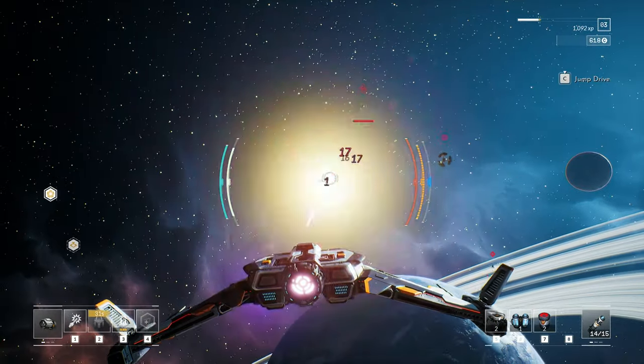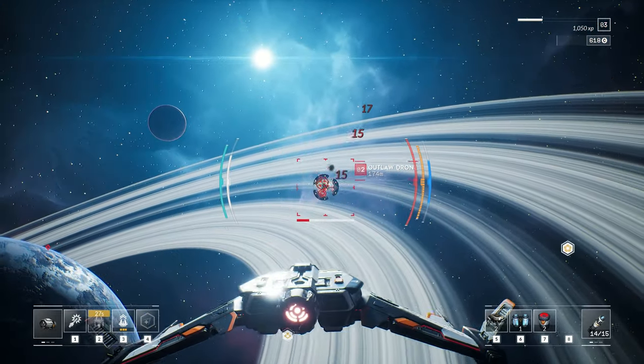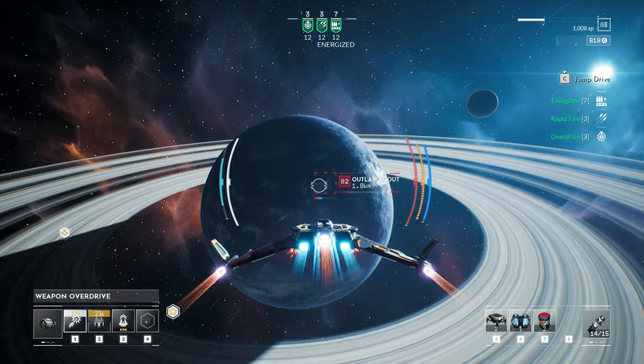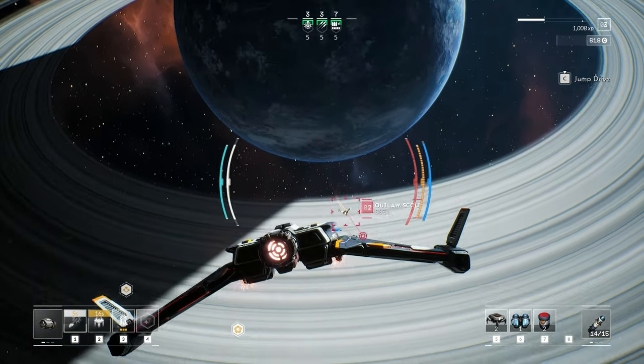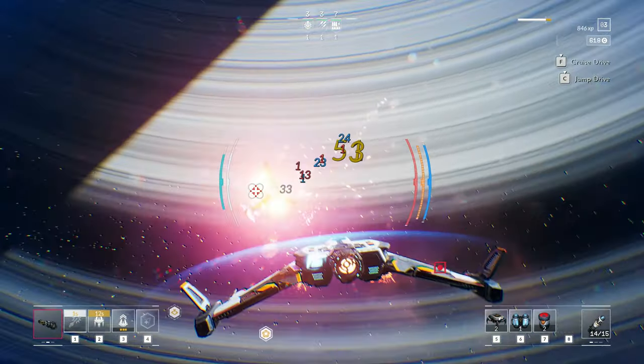I could be smart and use some of my consumables in the lower right — you have nanobots, an energy injector, and a damage booster. But instead I'm opting to just use the weapon overdrive. The weapons I'm using have a bit of spread, so I have to be very careful about how I'm leading my target, as indicated by that circle out in front of the enemy ship.